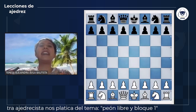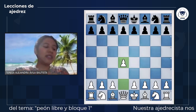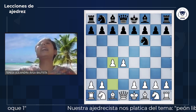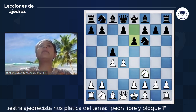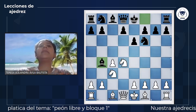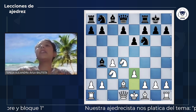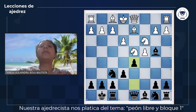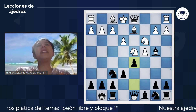Vamos a ver una partida que es un poquito larga, pero vamos a comenzar. Las blancas jugaron D4, caballo F6, C4. Esta es una partida de dos jugadores que son grandes maestros. C5, caballo en F3 — voy a pasar esto un poco rápido. En esta fase del juego nos encontramos en la apertura, que es el inicio, donde ya hay mucha teoría desarrollada. Vamos a ver cómo las negras empiezan a crear ese peón libre. D5: empiezan a soltar ataques con los peones, que son las piezas más subestimadas.